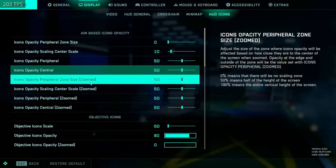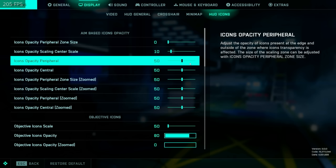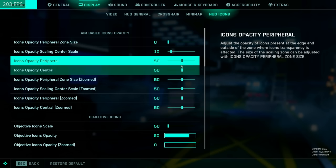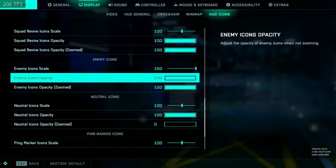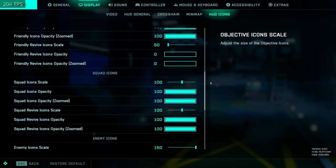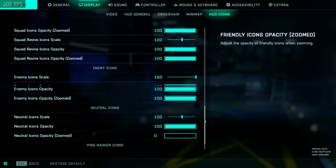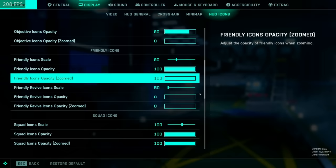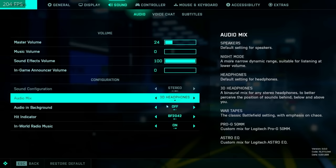This stuff is all new and I've played around with it a little bit. My objective is to nullify and get rid of all the irrelevant information. I've played the game a bit, I know where all the objectives are so I don't need them to be really massive. I know what my friendlies are so I don't need them at 100% opacity, but my enemies are very important to be standing out as much as possible — so they're maxed out. A really useful tip: turn off the objective icons when you're zoomed in. I also turned off my friendly revive icons because I pretty much never play medic characters, so it doesn't really matter. I have my squad revive icons on but not my friendly ones.